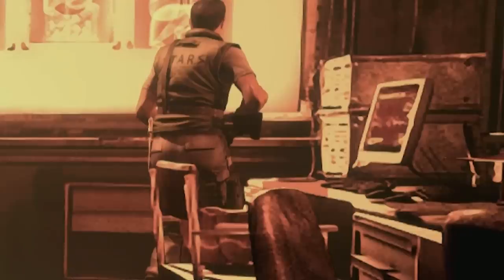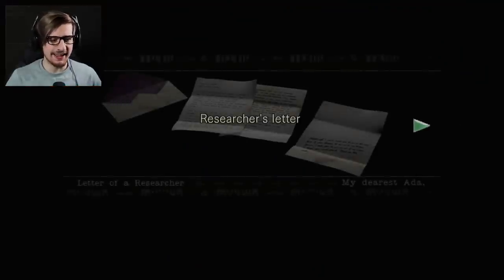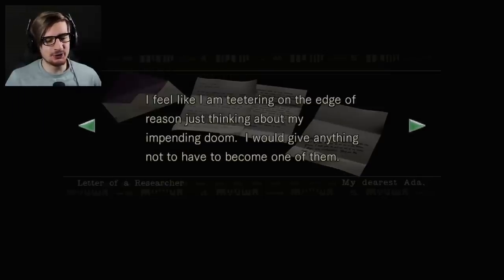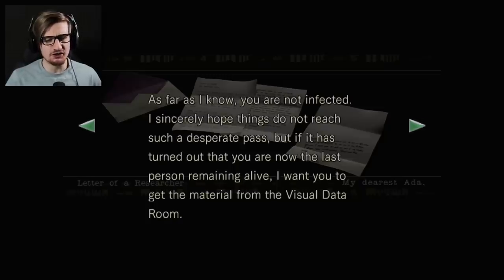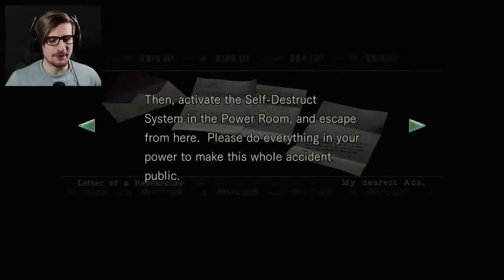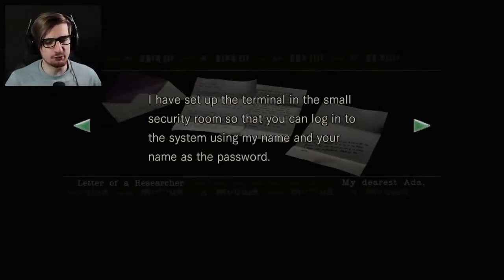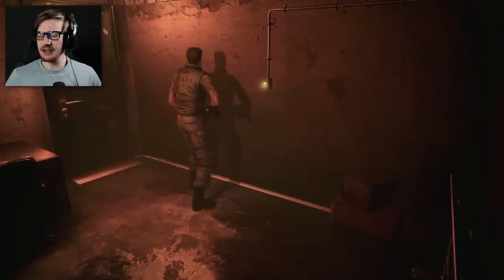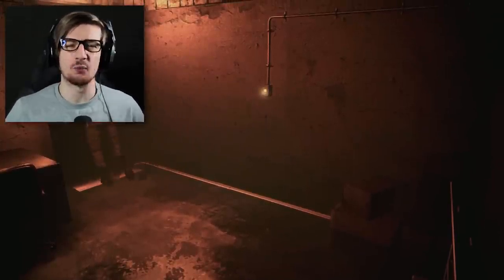Is 'SAL' the password? Maybe for the computer just there. So researchers' letters — 'By the time you read this letter, I will no longer be the person you want. I feel like I am teetering on the edge of reason just thinking about my impending doom. I would give anything not to have become one of them. If it has turned out that you are now the last person remaining alive, I want you to get the material from the visual data room, then activate the self-destruct system in the power room and escape. I have set up the terminal so that you can log in using my name and your name as the password. Thank you, Ada. Yours truly, John.' So Ada and John — Ada is probably Ada Wong from Resident Evil 4.